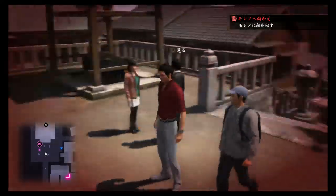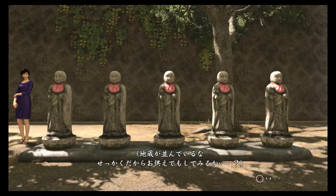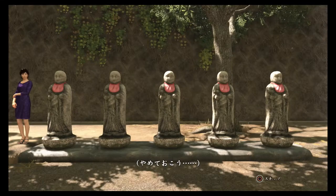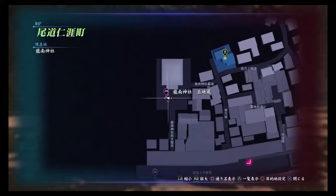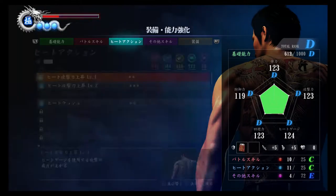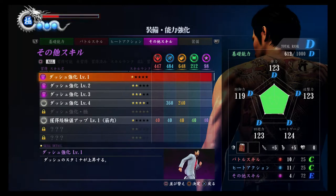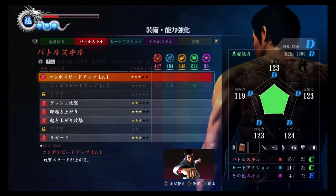We're gonna do a couple of things first. I need to regain some of my health, but maybe I won't be doing that yet. There's some things I can upgrade, and this is a good opportunity for me to really explain some of this ranking system. You have each of the categories and the red, blue, yellow, green and purple ones are all these.